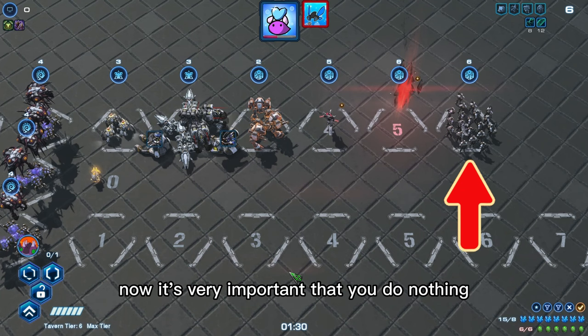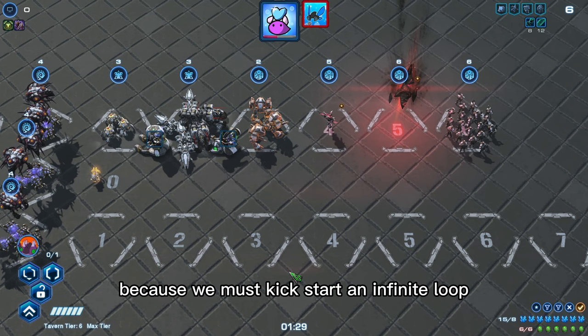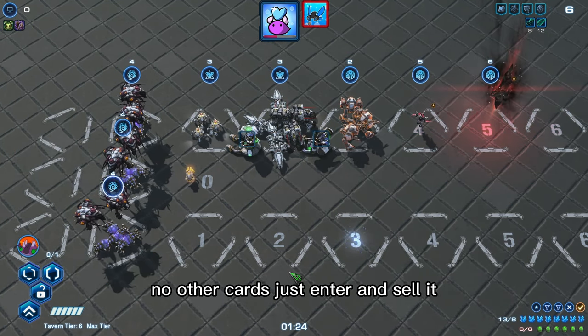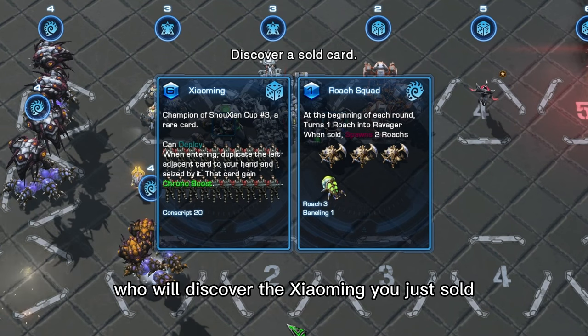It's very important that you do nothing before you find Xiaoming, because we must kick-start the infinite loop before you do anything to disrupt it. You want to enter and sell Xiaoming first — no other cards.